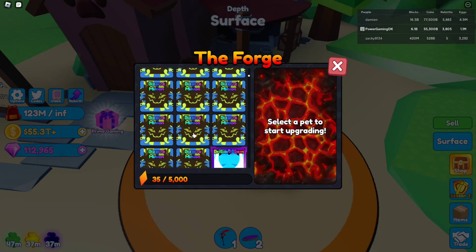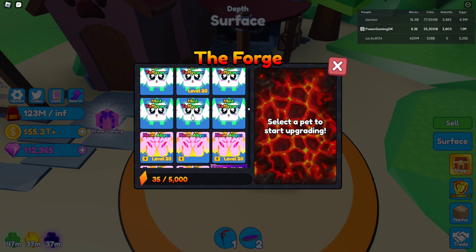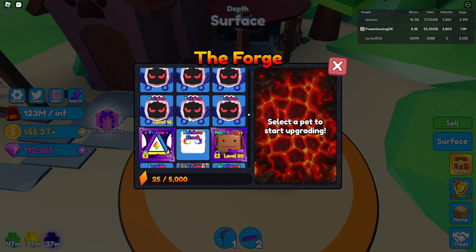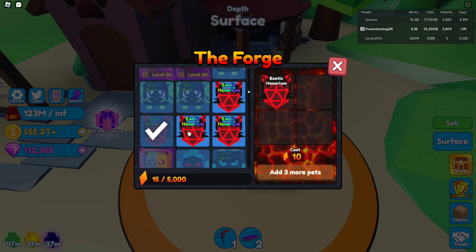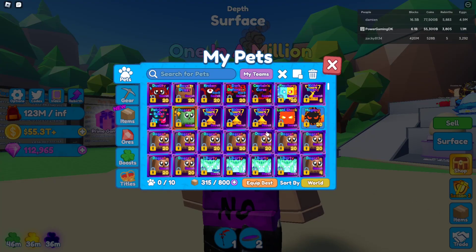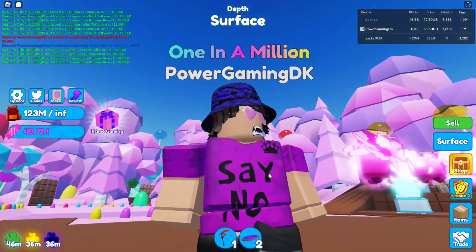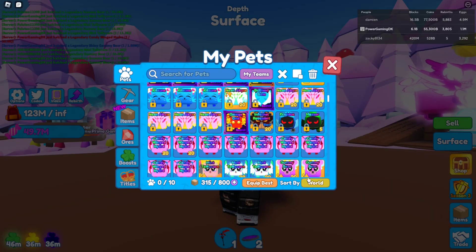We have 30 shards and that's what we need. We have the gummy bears right here — one, two, three, four — make shiny, there we go! Also let's make a shiny shadow soul and a shiny exotic xerium just to get rid of the shards and clean up the inventory a bit. Gotta get to the candy world first and here we are back in the candy world. We're gonna check out the pits.